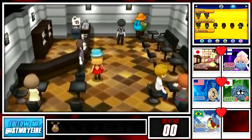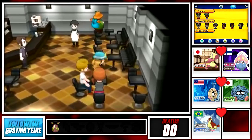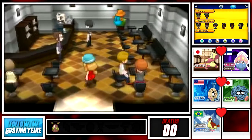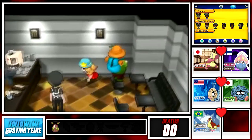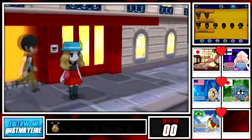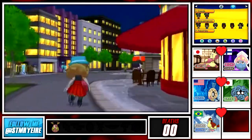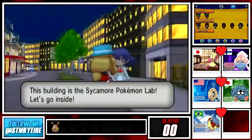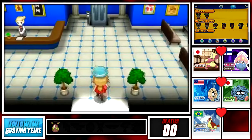Doesn't look like there's too much happening in here, which is actually kind of common in these cafes - there's usually nothing really going on. We can just talk to some people, see if we can get some stuff. I think we're actually going to the lab right now. I don't see any reason not to because there's nothing else really going on, so let's head into Professor Sycamore's lab and get that over and done with.